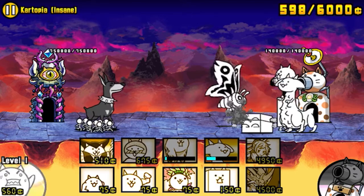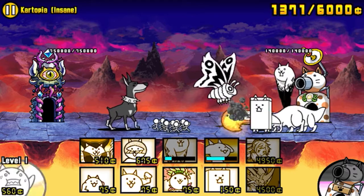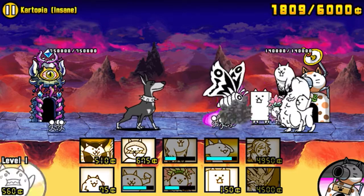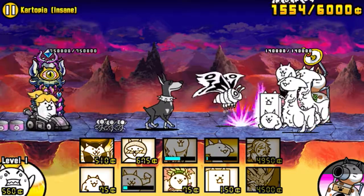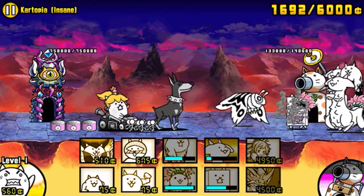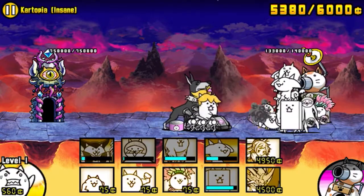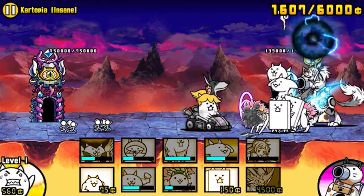What spawns in the stage is two Dober PDs - one at the beginning of the stage and one after two minutes - two mobs which are pretty easy to dispose of, one at the same time as the first Dober PD and the second one also at two minutes, and the boss which is the Cat Cart, who spawns at 30 seconds.